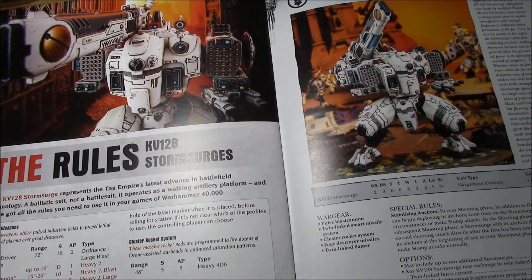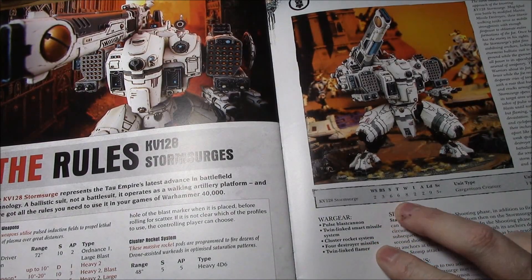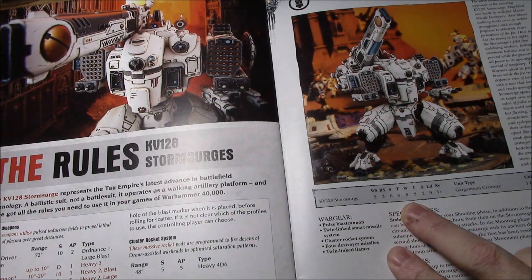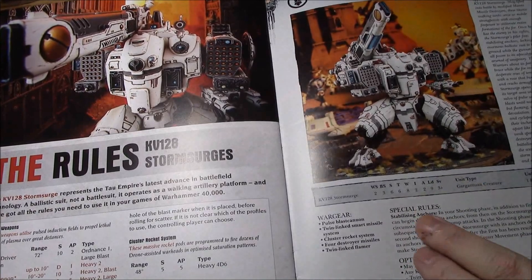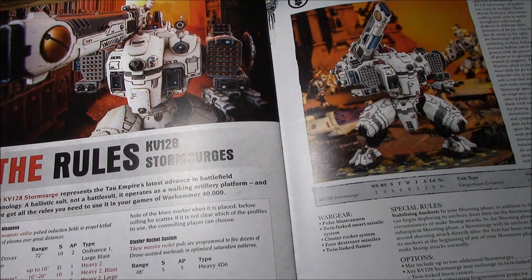Let's start with the stats. It is a Gargantuan creature with Weapon Skill 2, Ballistic Skill 3, Strength 6, Toughness 6 — only Toughness 6, which is kind of strange. It's got 8 wounds, Initiative 2, 2 attacks. If it's ever in close combat, you've already lost the game. Leadership 9 with a 3+ save. So that's some really good stats.